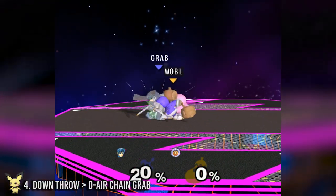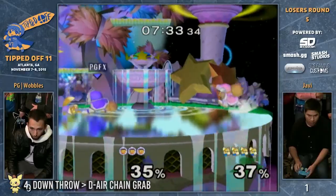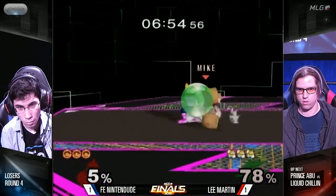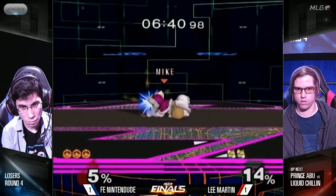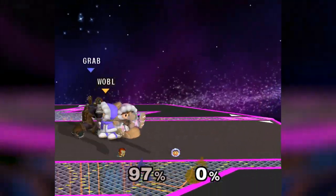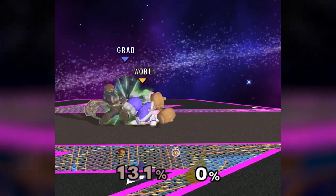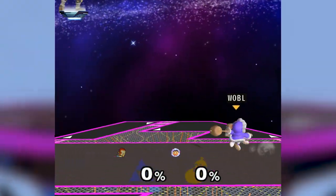Number four: down throw down air chain grab. This works against some of the heavier characters in the game better than the floaty ones, but with both Ice Climbers you can chain this together over and over again until your opponent finally learns how to smash DI. If you haven't already watched our desync guide, I highly recommend you start there first. Basically, as you down throw, have Nana jump forward with a down air and regrab immediately. Captain Falcon and Ganondorf usually end up behind Nana, but most other characters will be in front.